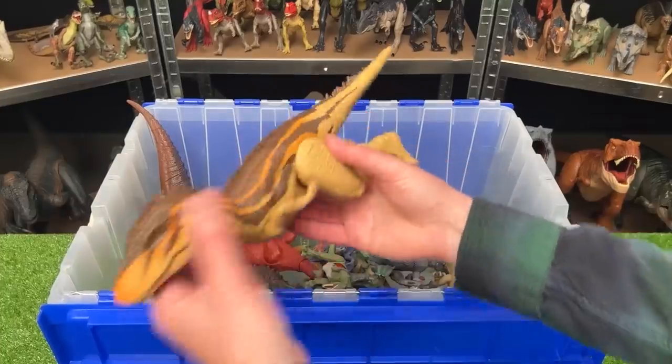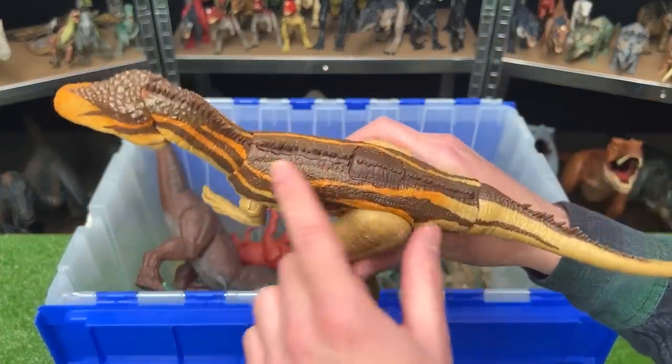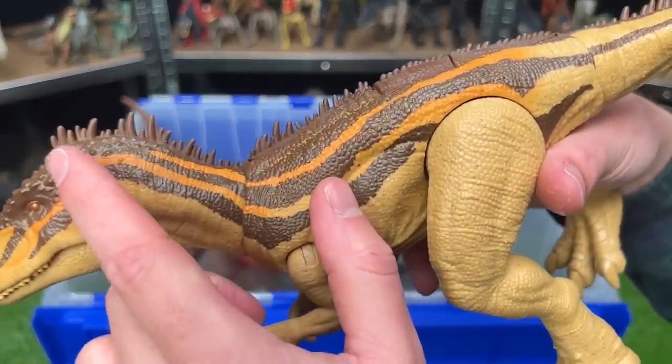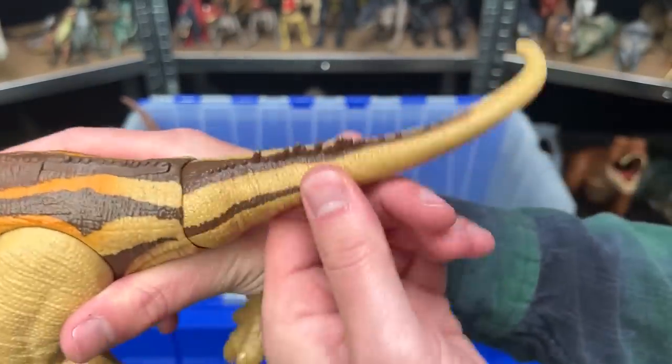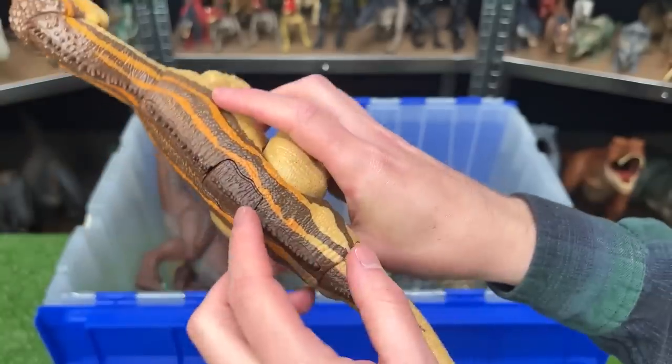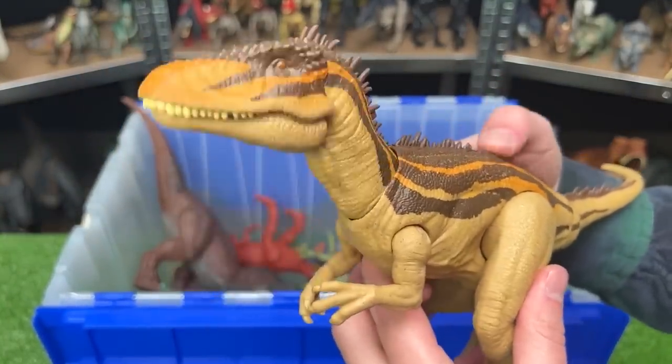Next up is another Carcharodontosaurus figure. This one is tan in color with the brown and orange detailing along the top, and it's got all these little spikes right along its spine running all the way down to the tail. That's pretty interesting, and this figure has an action button that activates the jaw once again.